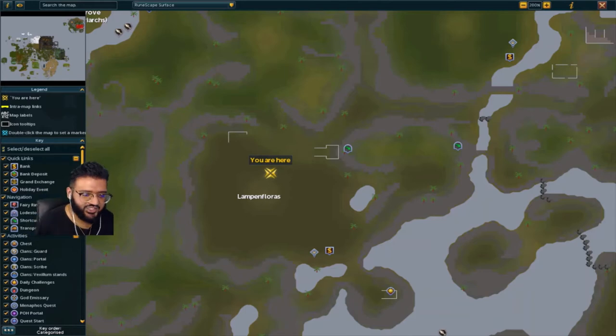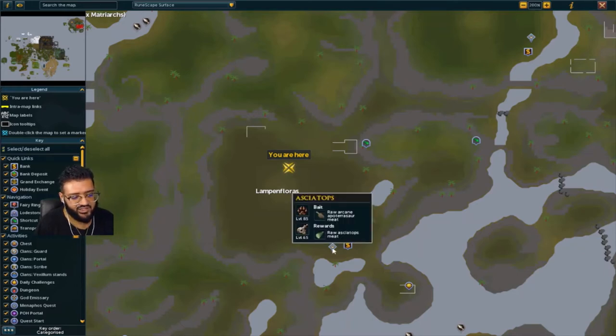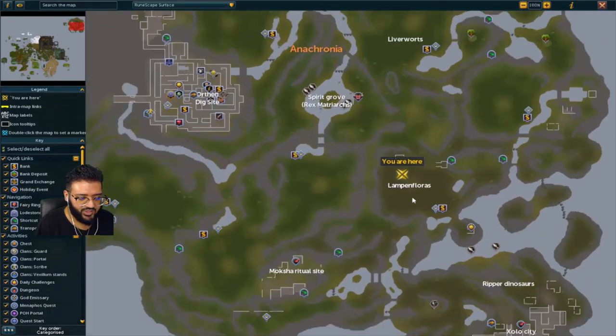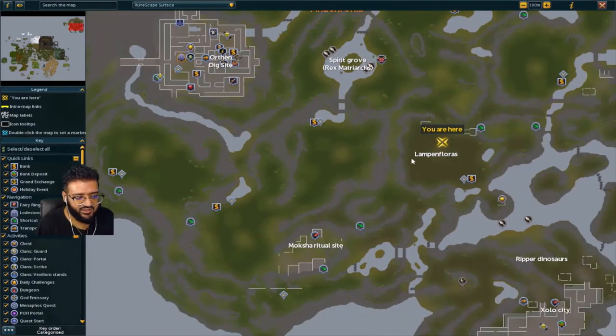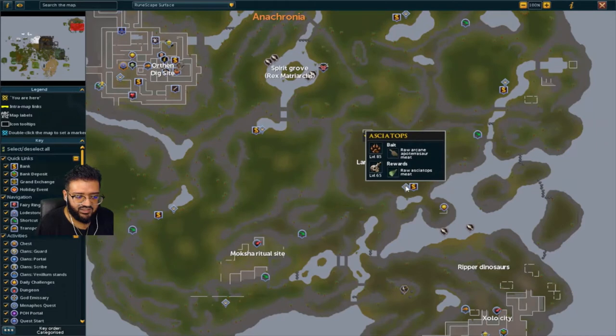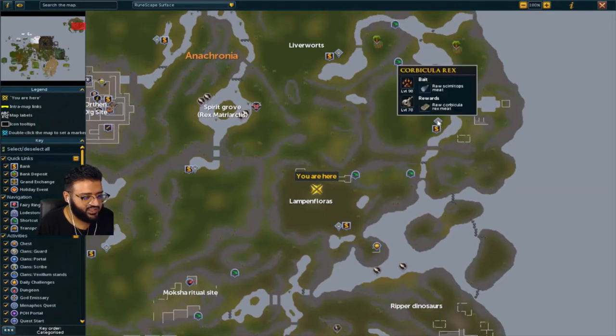Regarding when you get to the Lampin' Flores and the latter dinosaurs, they're going to start requiring different bait. So instead of shark, manta rays, and sailfish, they'll start demanding different things. This one is going to start requiring raw Arcane - which is literally the first dinosaur you had done. So it starts going into dinosaur bait versus regular fish.